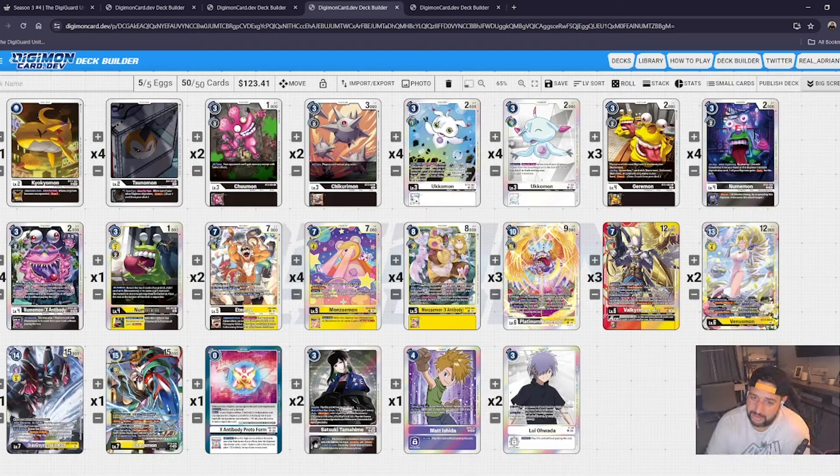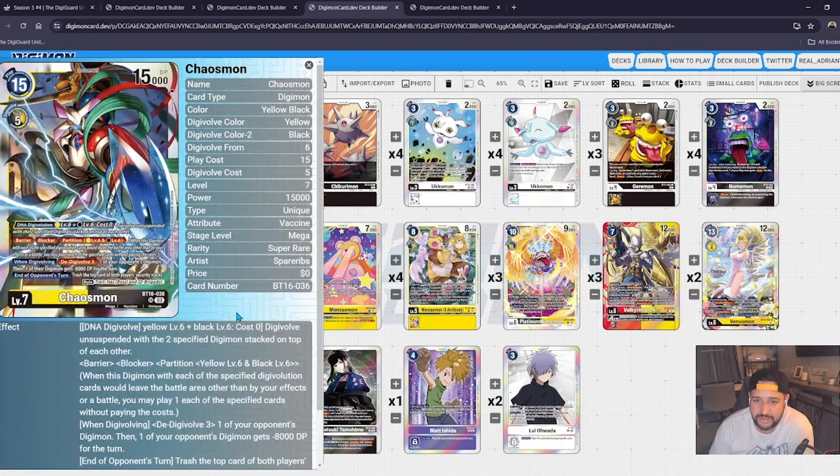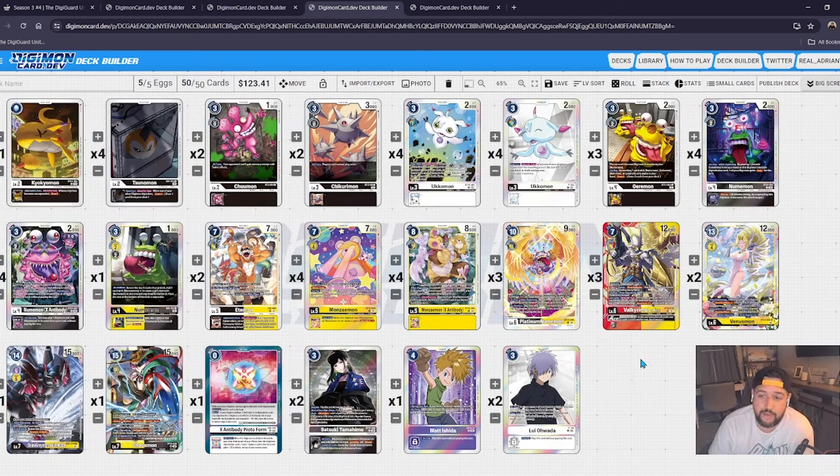Second place — Numemon. Any deck that can run eight Uguamon successfully is going to be in contention. This is interesting: ChaosMan, 15k DP, 15 cost to play, digivolves for five over a yellow or black level six — which you have via DNA for a yellow and black level six. Barrier, blocker, partition. When digivolving, D-digivolve three on one of your opponent's Digimon, then one of their Digimon gets minus 8k, so you're clearing a stack. End of opponent's turn, trash the top card of both players' security stacks — that's really strong.